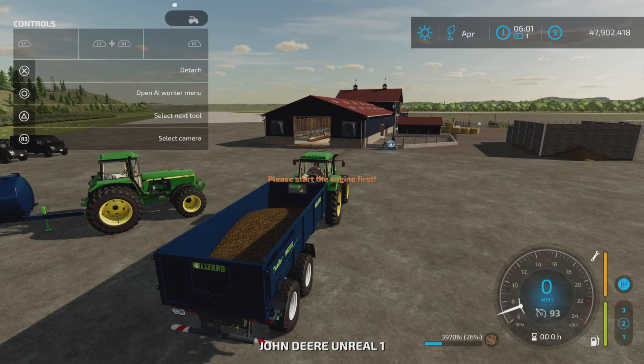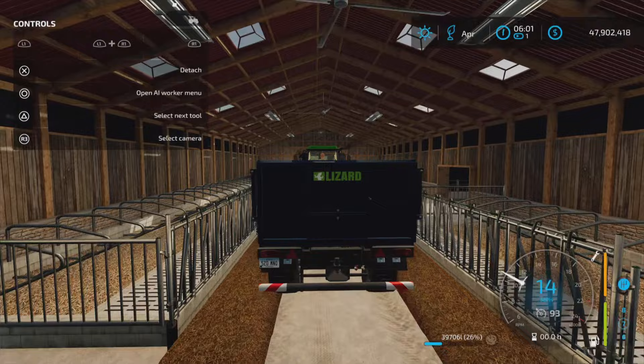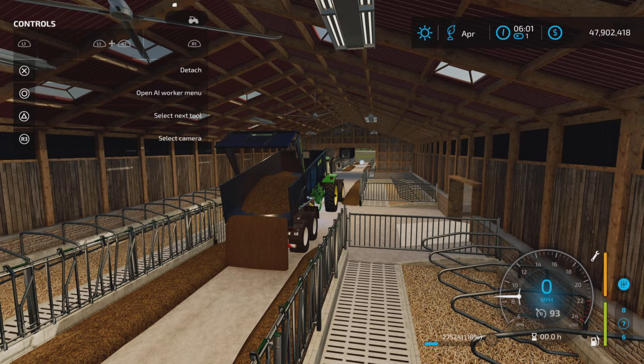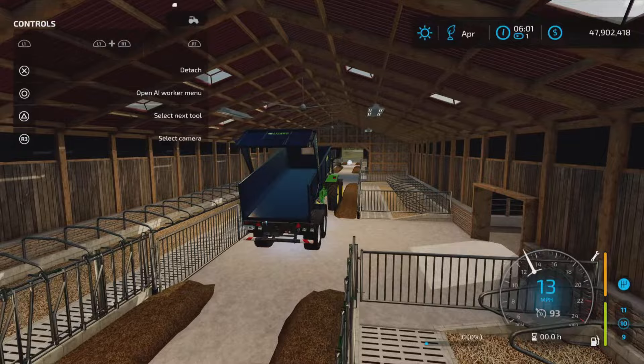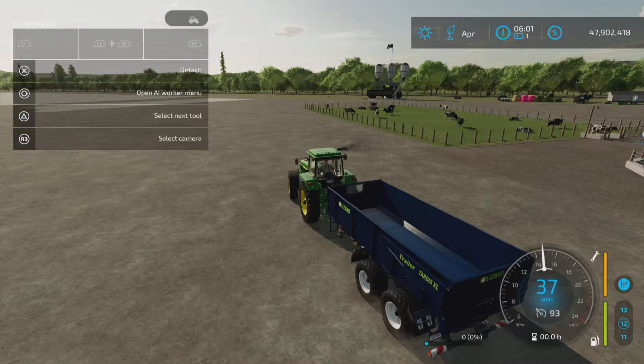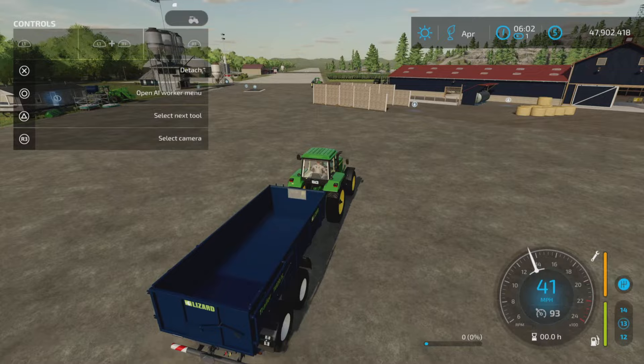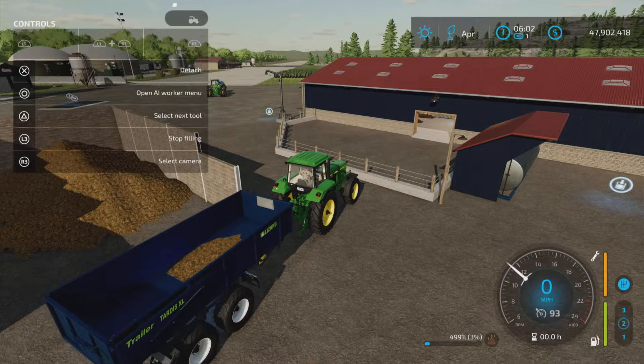Let me show you where the food goes in. I have a tractor with a low trailer — I wouldn't bring a really tall trailer in here. The food can go in here or further up. It's good clearance, and the barn holds 400,000 liters, so it should be relatively easy to fill. Let's also check out the manure pit — it loads very easily when you pull up.